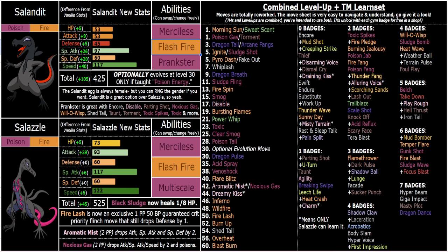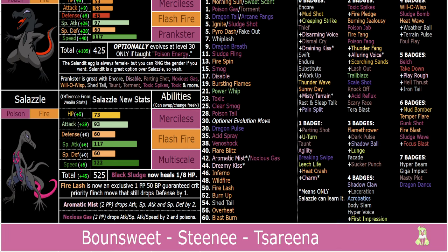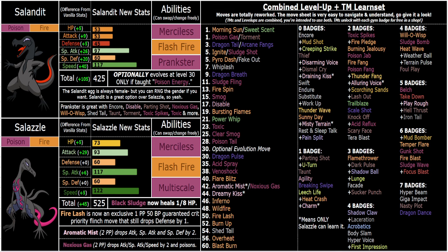Something I haven't mentioned yet is that Salandit is an option over Salazzle. Salandit has tons of really cool Prankster options, while Salazzle has Multiscale. I was really struggling to find a final ability — stuck between Multiscale or Queenly Majesty — but I really don't like priority cheese and I don't like giving out abilities that make you immune to priority too much; I like being really selective with them. So no Queenly Majesty. I opted for Multiscale because I love poison types and bulky poison types — gives them a bit of defensive utility. Black Sludge plus Multiscale is really good, and you have Morning Sun for healing.